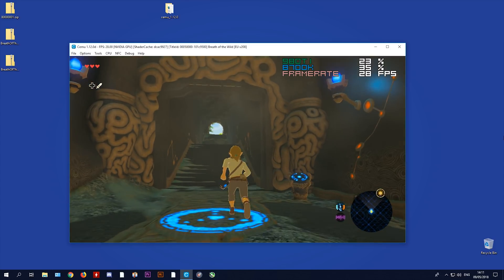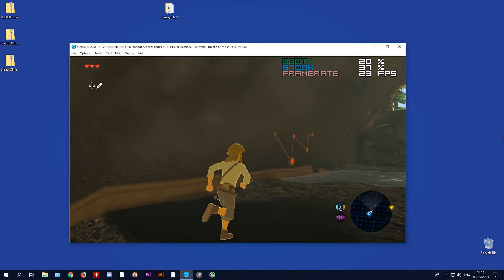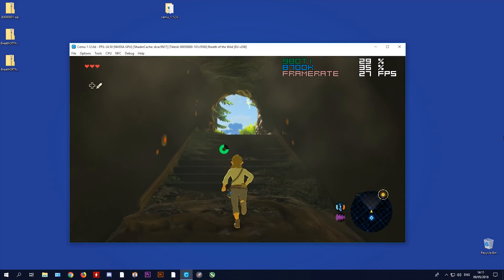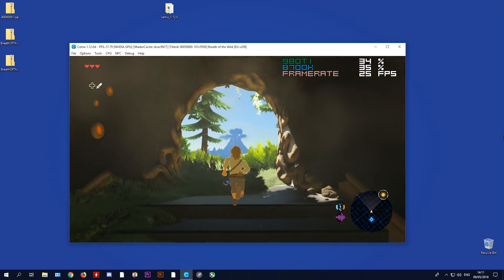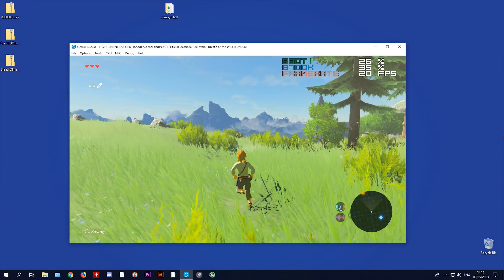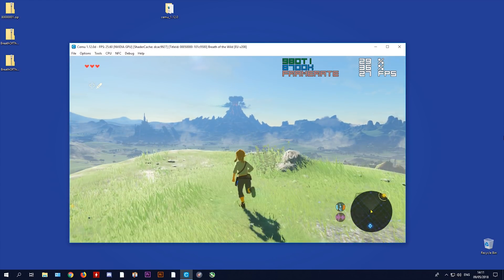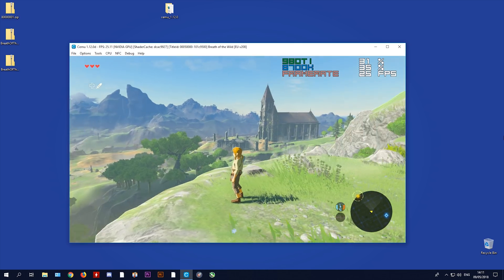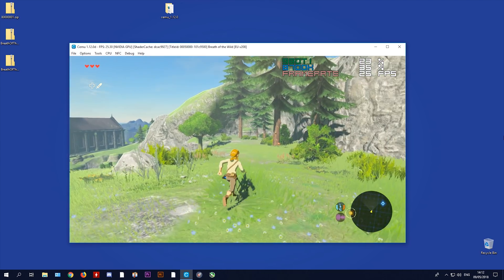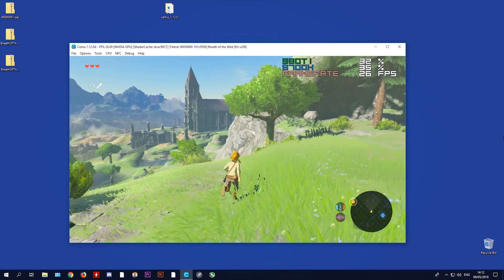As we move out closer to the open world, we are already getting frame drops. There is a noticeable slowdown once fps goes around 24 or 25. Once we make it out into the open world and drop down into the 20s — 21 or 22 fps — it is easy to see that Link's character model is slowing down. This is because in Breath of the Wild on Cemu, the physics are completely tied to the frame rate.